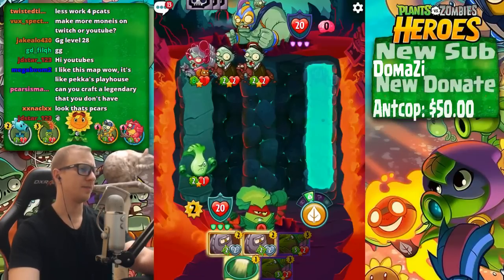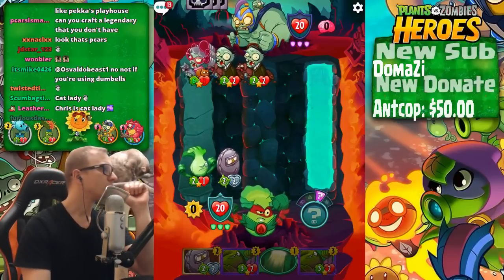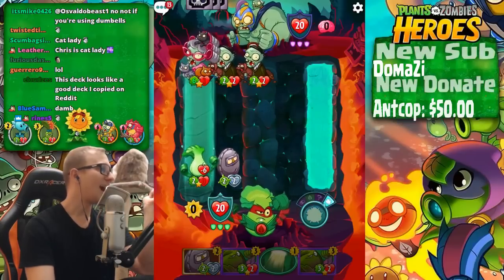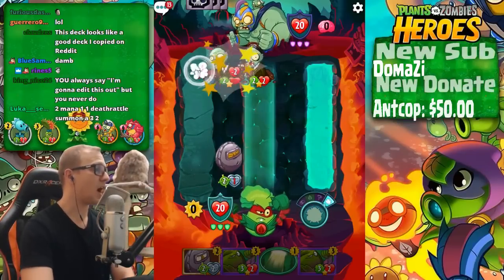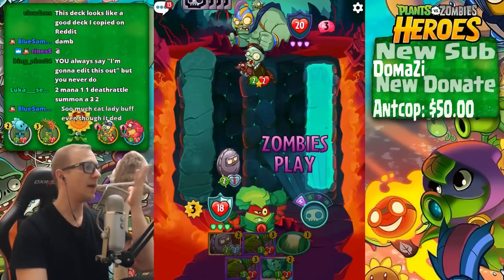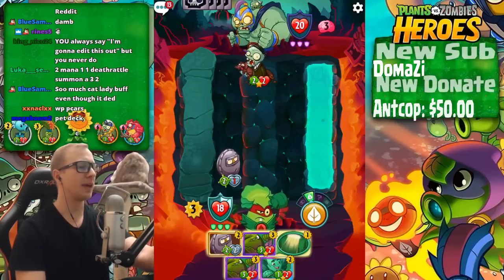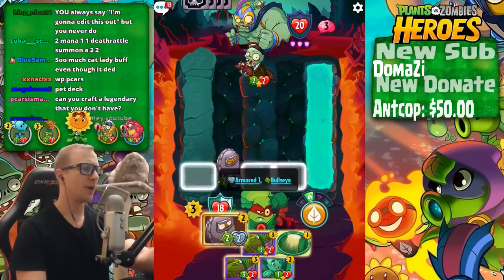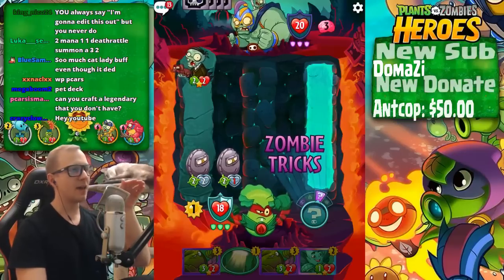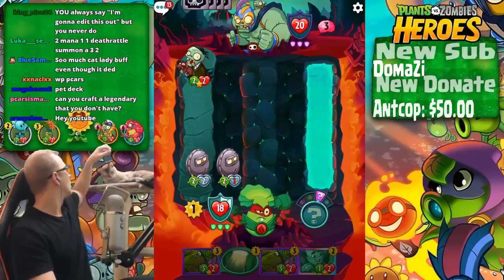The grandma dies — I think we're doing okay, let's keep rolling. I like this map — it's like Pekka's Playhouse. I am not a Cat Lady, chat. This deck looks good — I copied it on Reddit. If you haven't checked it out, google 'Reddit PvZ Heroes' and there's already a huge community for this game. If I play a muscle thing it'll just die. We need to play one of these guys — this deck doesn't have any benefit from playing things in the aquatic lane.